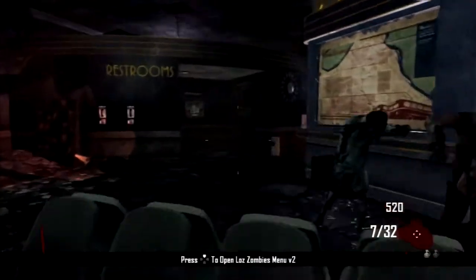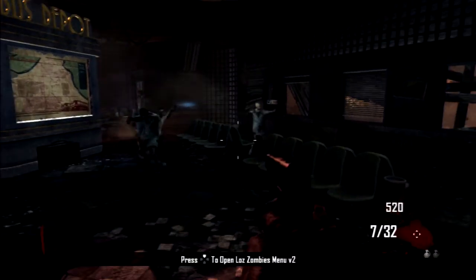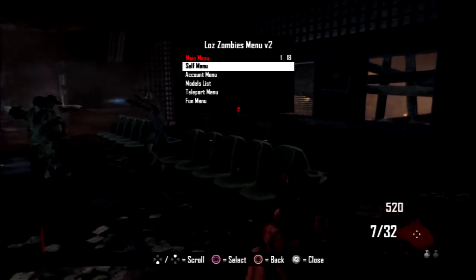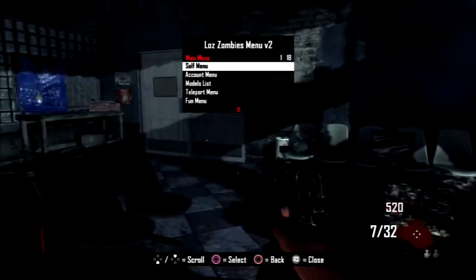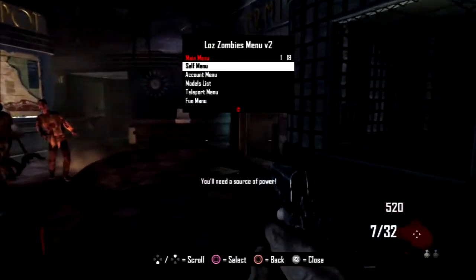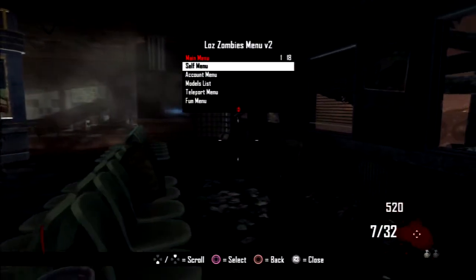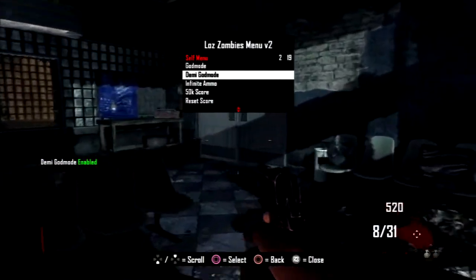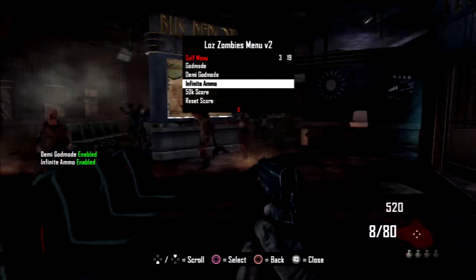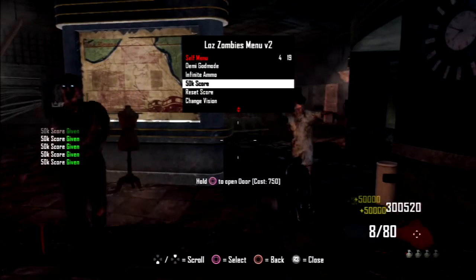I'll look for other zombies menus if you guys like this video, so hit the like button to let me know. First let's go through it. You hit up to open it, and at the bottom it's got the controls - up and down to scroll, square to select, circle to go back, and R3 to close. In the first menu you have the self menu, where you have god mode, demigod mode - you don't really know the difference between them - you have infinite ammo and 50k score so you can just keep adding 50k to your score.